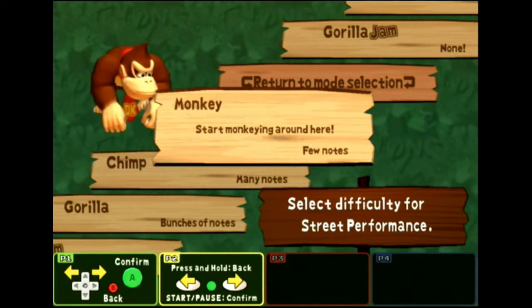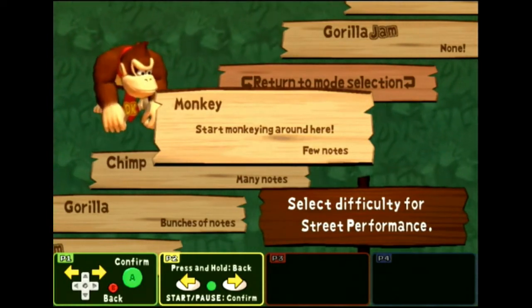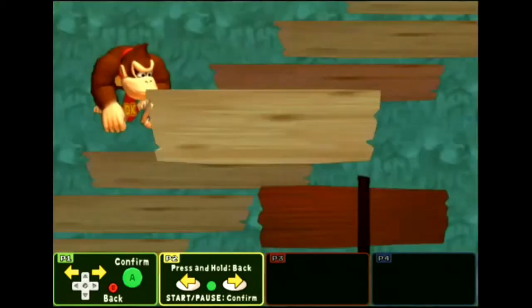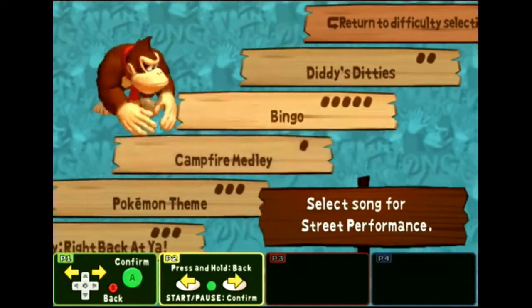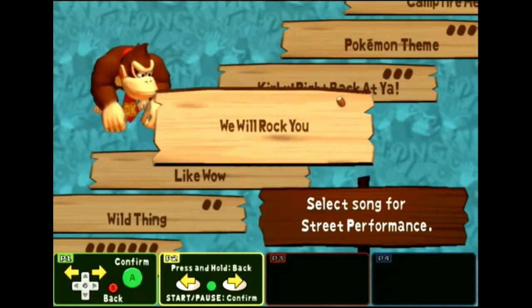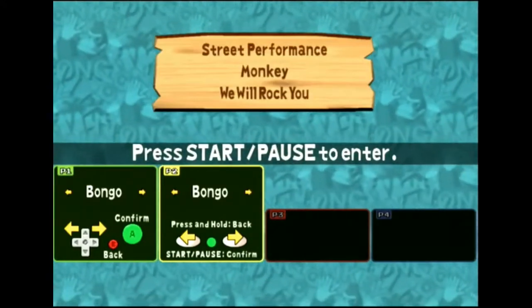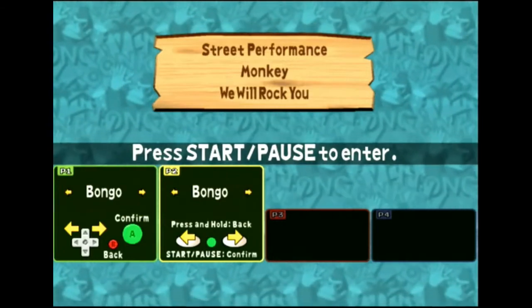Let's start monkeying around at monkey level. There's kind of a jazzy, Cuban feel to the music in the background. Songs include Diddy's, Campfire Medley, Pokémon theme, Kirby Right Back at Ya, We Will Rock You. This is where we're starting — press start to enter the street performance.